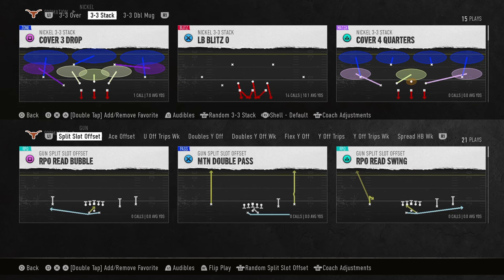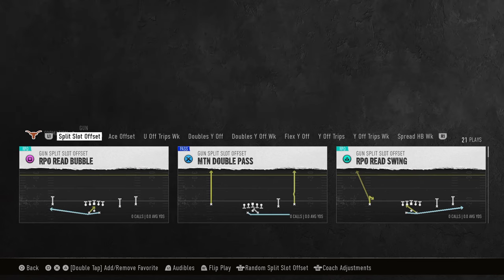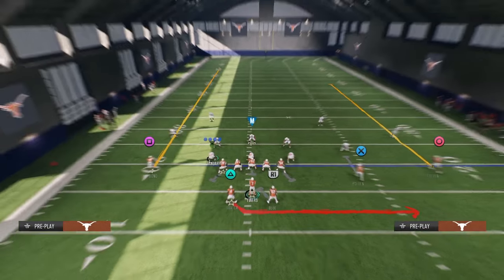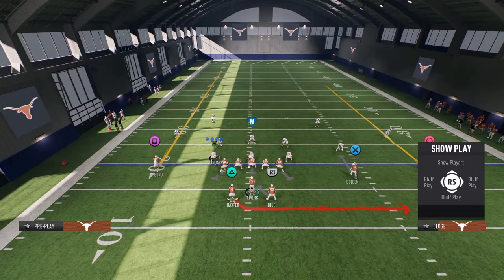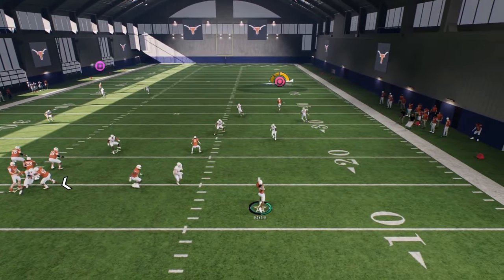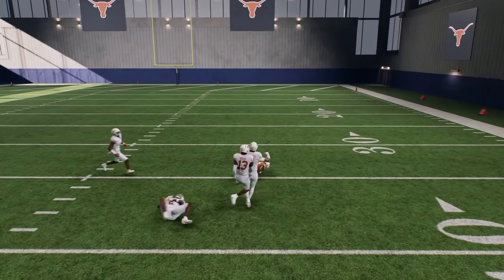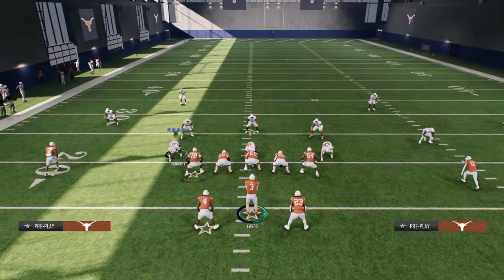The glitchiest offense in College Football 25 is the Arkansas offensive playbook — it has so much crazy stuff. We're going to start out with the motion double pass. These double passes are insane. Basically every zone in the game is going to blitz, and then you can just throw over the top for a big play, potentially a one-play score.